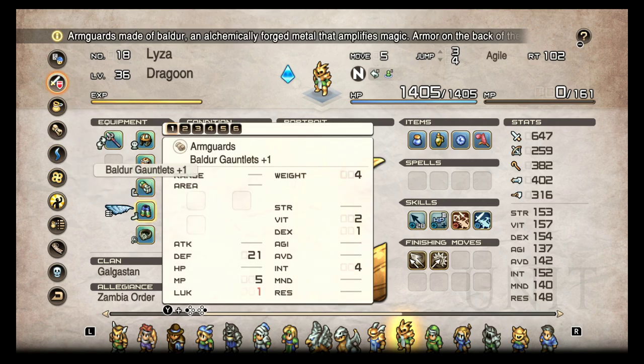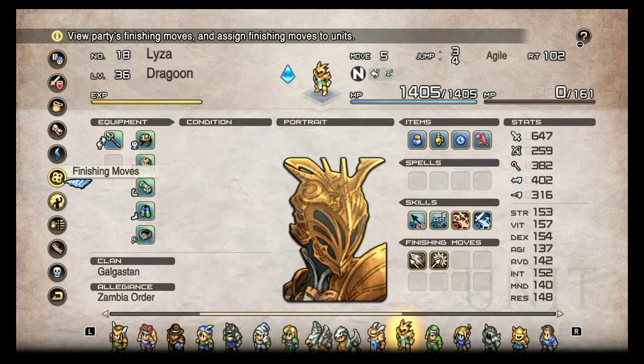The Dragoon is kind of, if not one of, the most situational units in the game — even more situational than a Cleric. I know it's hard to believe there's a unit more situational than a Cleric, but unless the enemy has a type of beast or a dragon, I don't know why you would field the Dragoon.